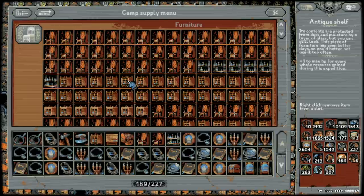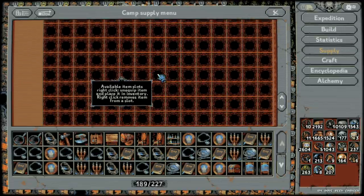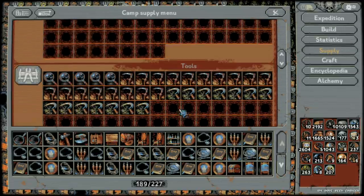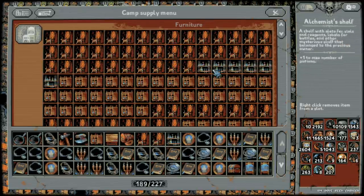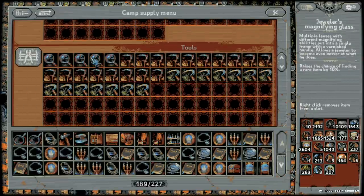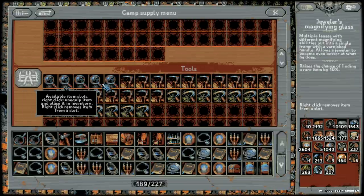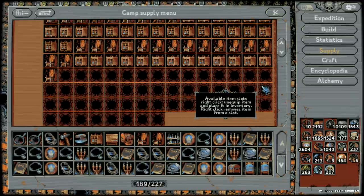That's the basic idea. There's really nothing else worth equipping — food is complete garbage. The only items worth using are antique shelves, count's chairs, alchemist shelves, farmer's scythes, herbalist sickles, and the rare book. You can also throw on a few jeweler's magnifying glasses since they raise the chance of finding rare gear by 10 percent, but it's not essential — just use spare slots.